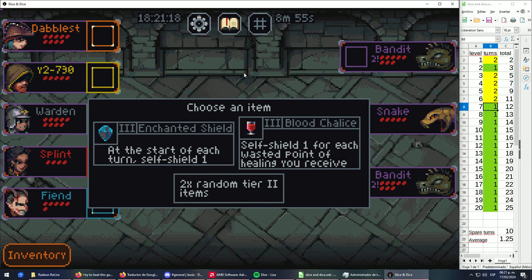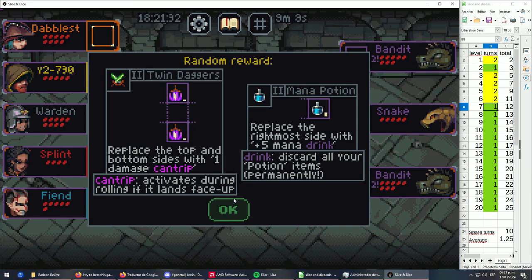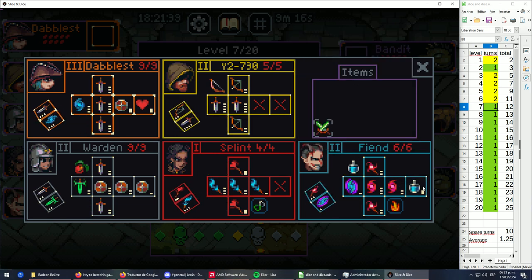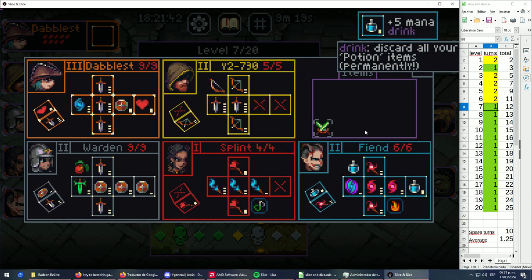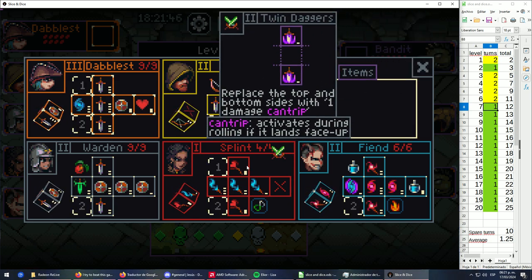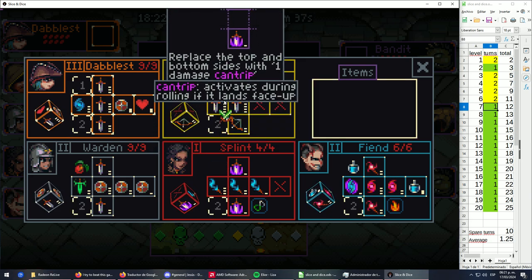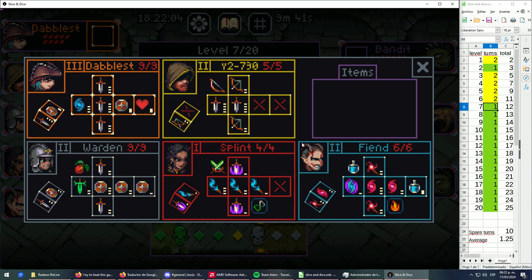New items: self-shield at the start of each turn, one shield per wasted point of healing received — we don't want to heal ourselves and don't care much about self-shielding. We want more damage — that's exactly what we get. A Mana Potion: use it once and you get plus-five HP. The Splint can use these daggers with Kinship — she could be a pretty offensive character now.